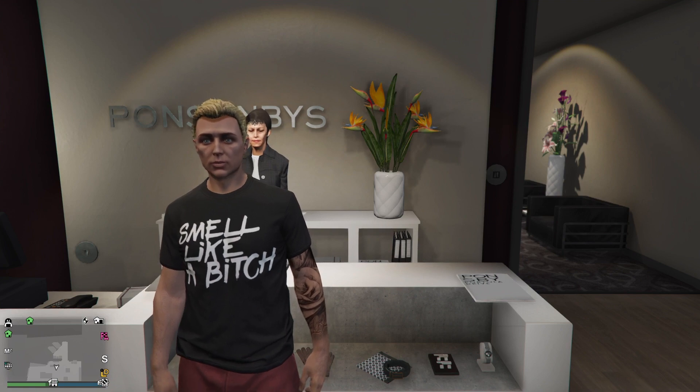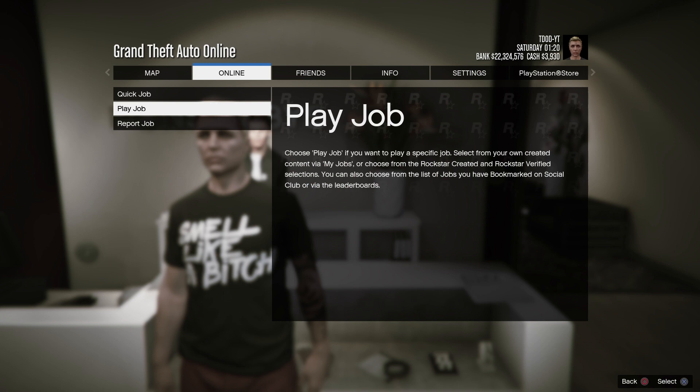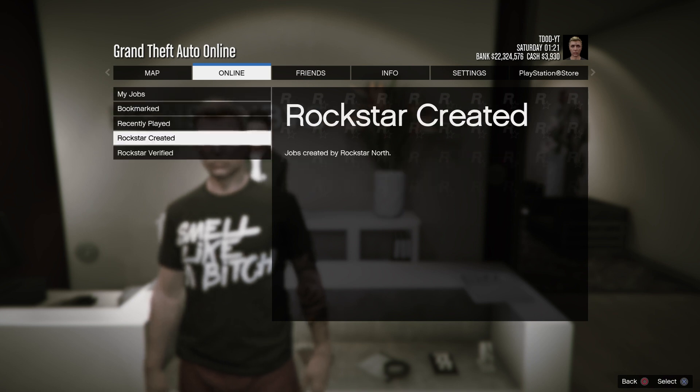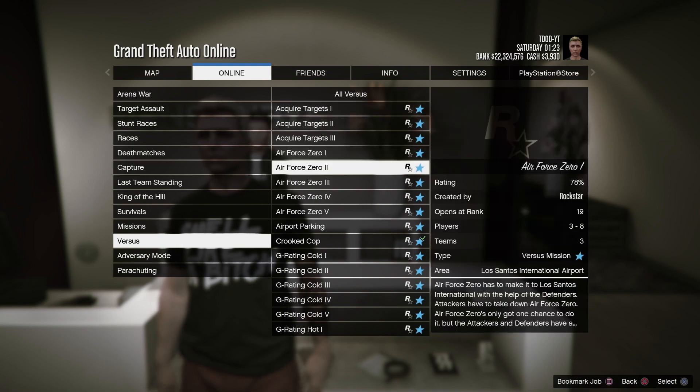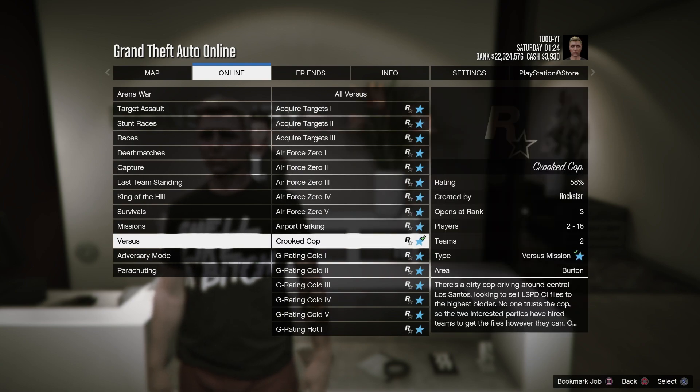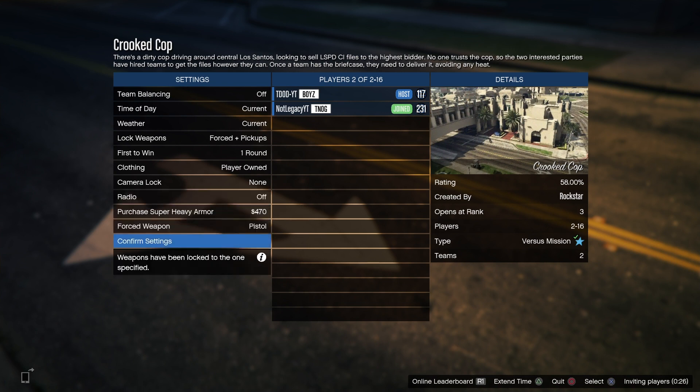From here, go to online, go to jobs, go to play job, go to rockstar created, go to versus, and go all the way down to crooked cop. From here, invite your friend — the only thing you want to change is the radio, just turn it off — and start up the job.